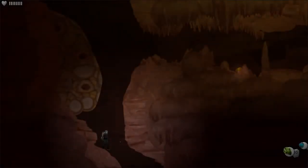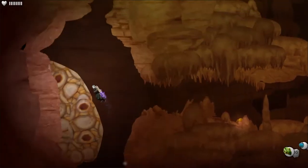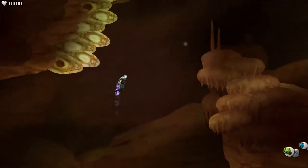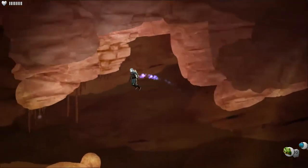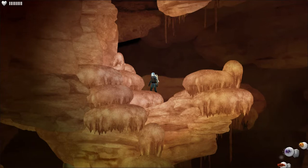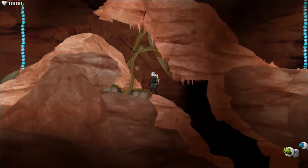Hi guys and welcome back to Waking Mars. Last time I'm pretty sure we were exploring some caves — we went into that weird biological cave, so now I guess we're just exploring again. There's plenty more weird biological stuff going on here. Let's see what seeds I've got: one of these weird ones, some fertilizers, some explodings, some evil ones, some watery ones and some green ones. Let's carry on exploring.